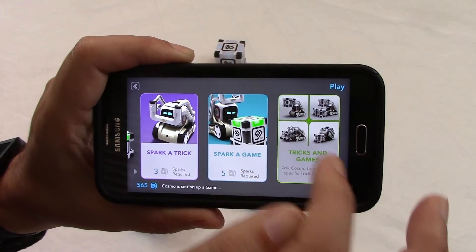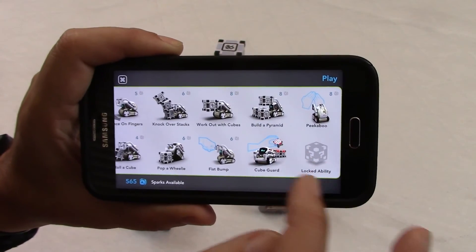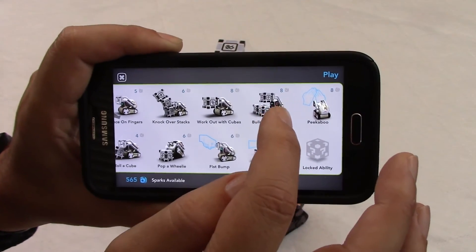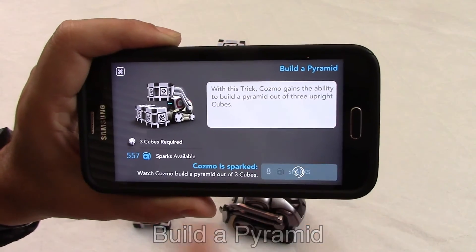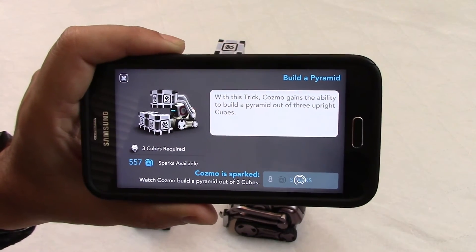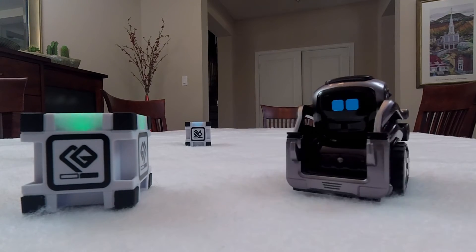So we tap on Play, and then we go to Tricks and Games — tap on that — and then the new ability we got is right here: Build a Pyramid. So let's see how Cosmo does that.